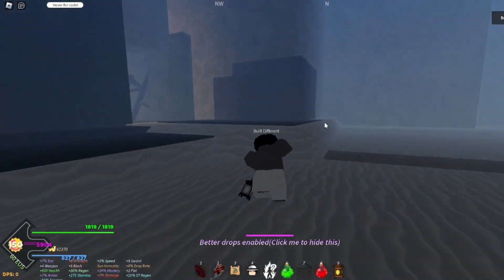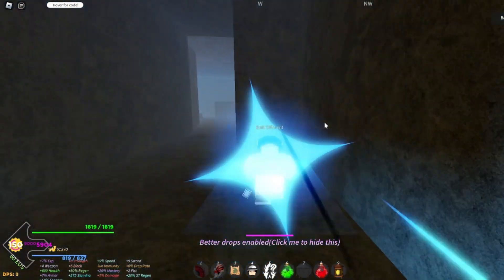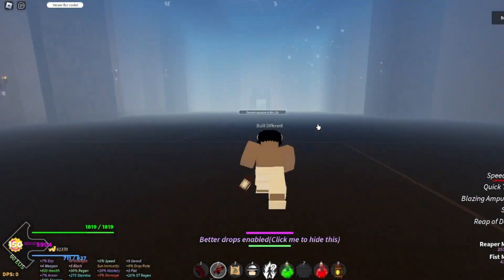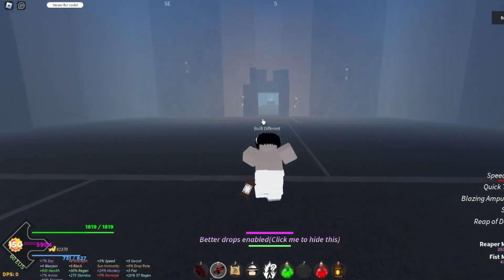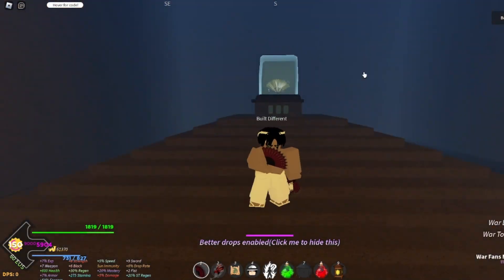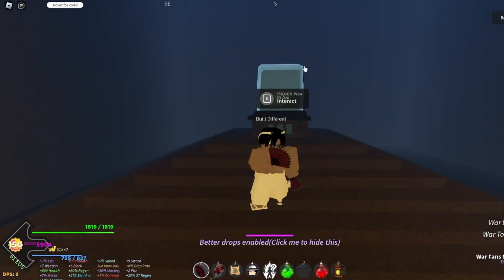Run over here into this little cave area right here behind the back and just run through it. Doma does spawn right here so you might not have to fight Doma anyway. Keep running and as you can see the polar fans are right over here. You do need war fans in order to get it, plus 150,001 ore, and you have to be level 100 in order to actually unlock this, so make sure you meet all those requirements before going for the polar fans.